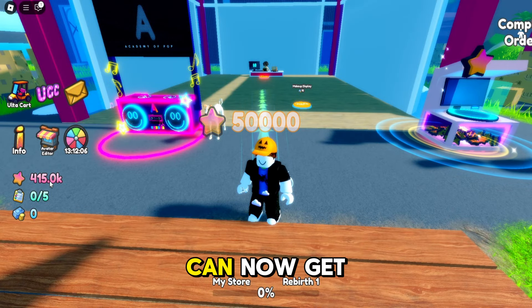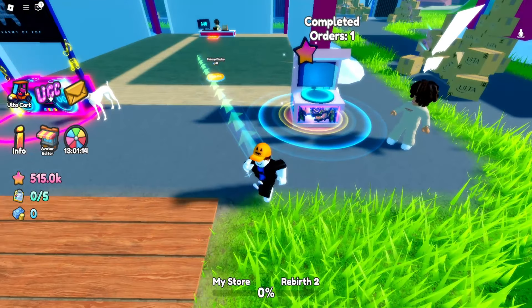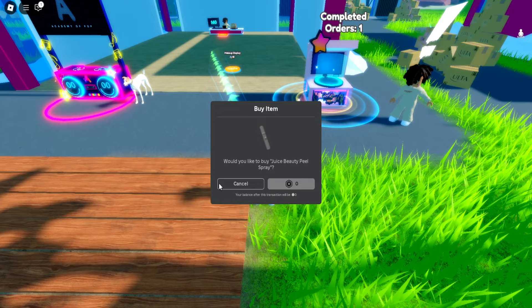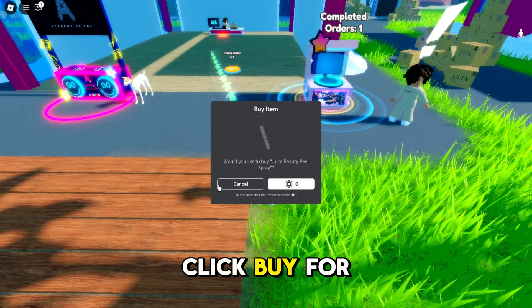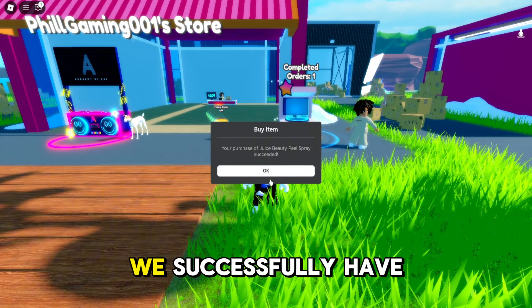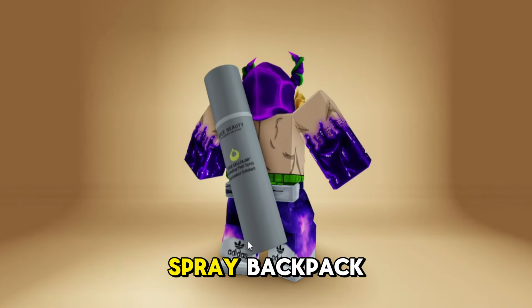Now that I have enough, I can now get a free item. Let's buy the newest one. Click buy for zero Robux. After that, we successfully have a Beauty Peel Spray Backpack.